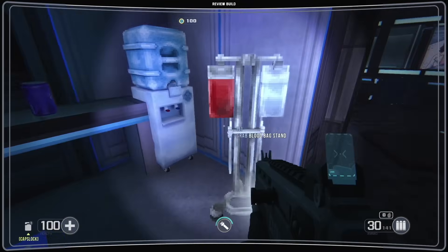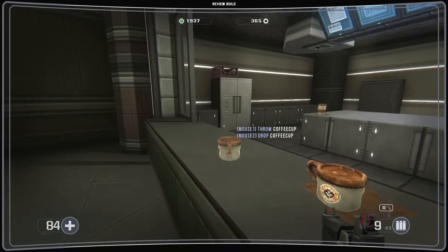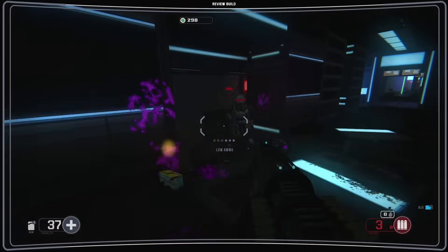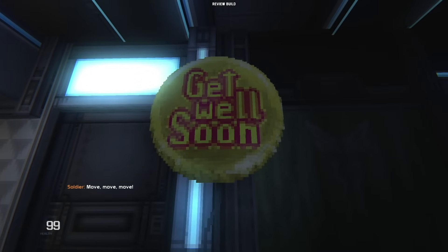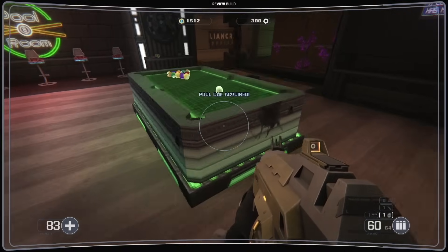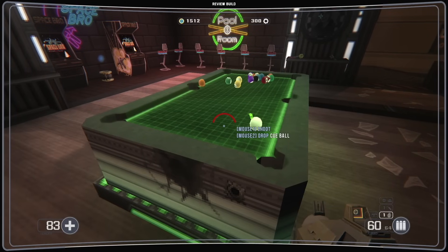Everything from french fries to heart monitors, office chairs to piles of snow, coffee cups to yoga mats — even the bullets are made of voxels. They give the world so much character. That's not to mention the interactivity with them. We've seen plenty of shooters let you interact with pool tables and pool balls, but how many actually throw in a simulation aspect?